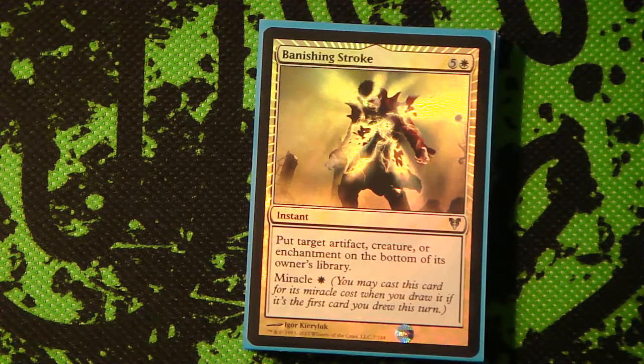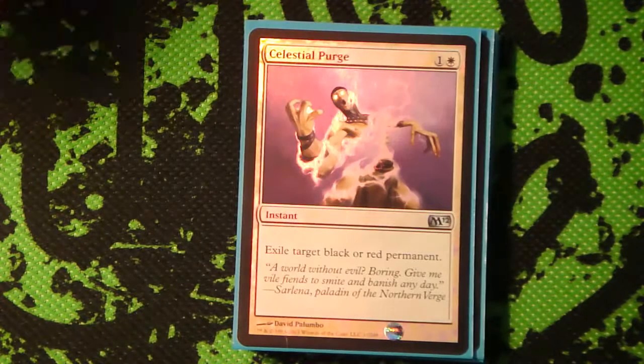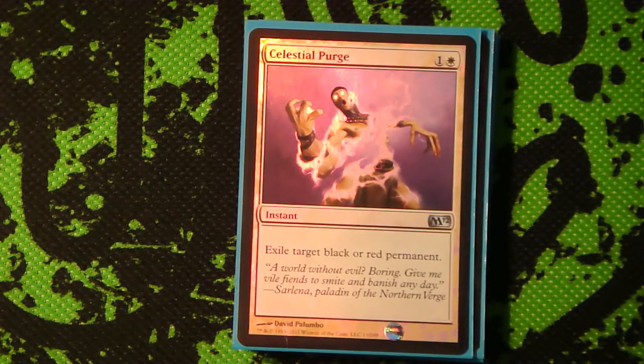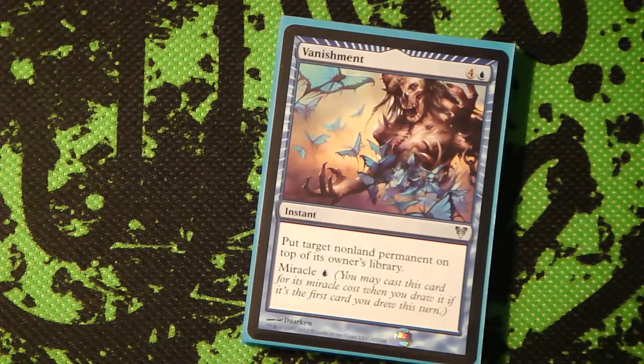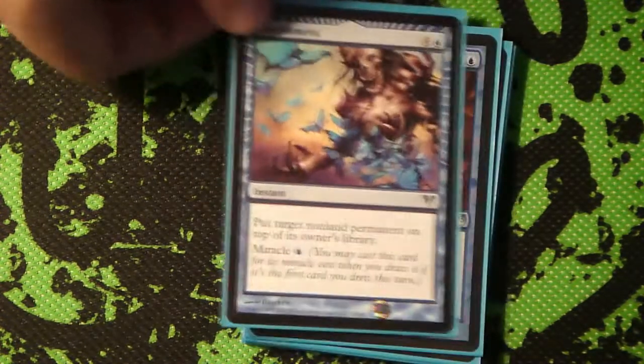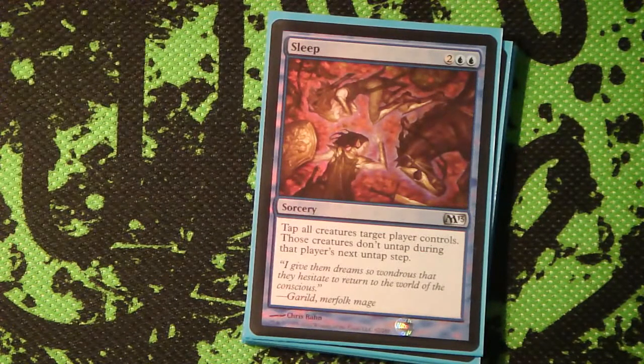Banishing Stroke - most of the time you're just going to be casting it off the top to remove a blocker, and it's basically the best Swords to Plowshares ever. Faith's Shield - same thing as Apostle's Blessing, and if you're really low on life it helps save you as well. Celestial Purge - there's a lot of people playing red in my area, so I figured I'd throw in one of those. Good old-fashioned Oblivion Ring. Vanishment - basically the same thing as banishment, just stop a thing for a turn or two, and its cost also isn't terribly prohibitive. Sleep - this card ends games, period. It's been doing that for years in limited formats, and when you've got a Geist of Saint Traft, it's pretty good.